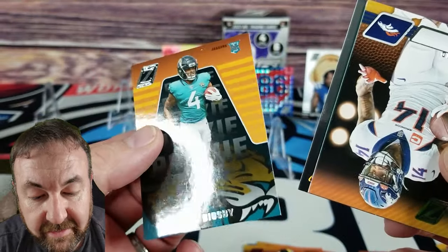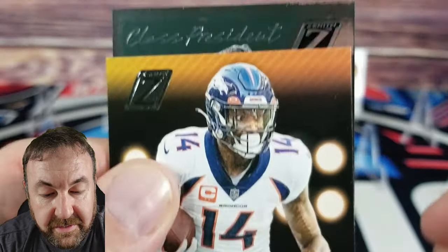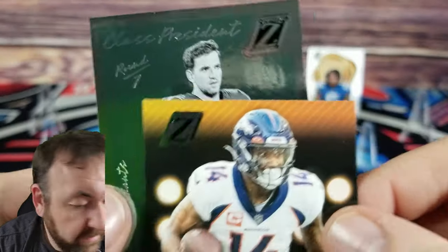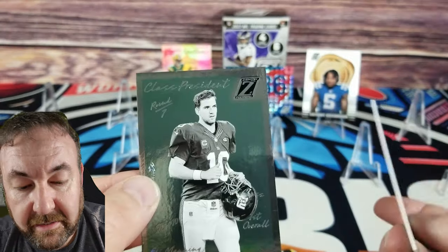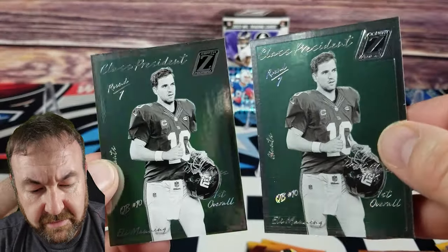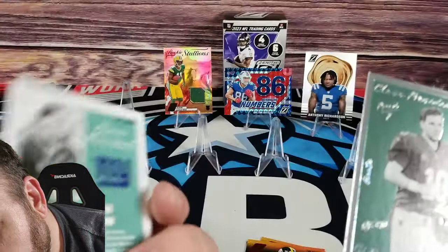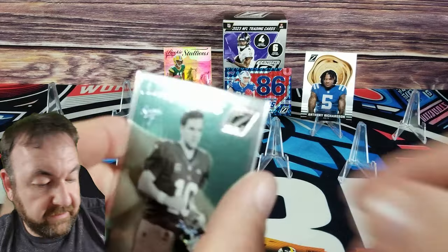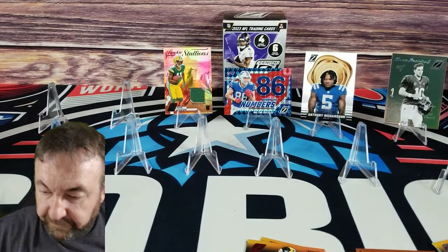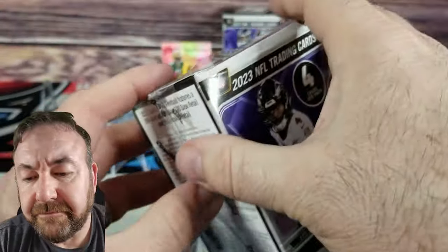Cortland Sutton, and we got a thick card behind him — Tank Bigsby. And oh cool, look at that — it's a Class President card. Comparing it to the mega box, they look the same — it still has a silver refractor to it, same thickness. That's a cool card — first overall pick. You think Caleb Williams is going to pull that nonsense he did? It doesn't seem like it at this point — seems like they're going to take him and he'll say okay.